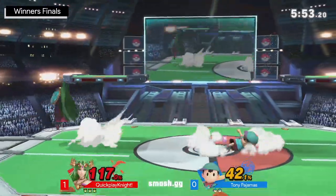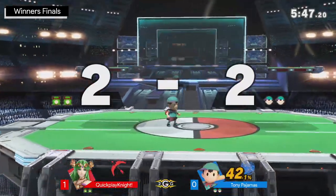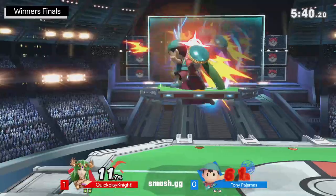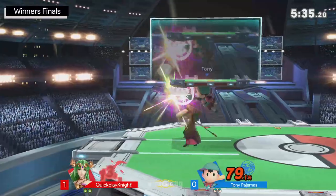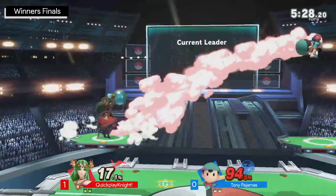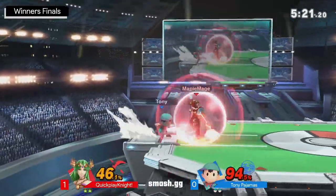TPJ is in a position to take this very soon with a well-placed back air or a well-placed up smash. And he does exactly that — 42% extra credit on the board, though, isn't something you can just sneeze at, especially when Quick Play Night comes right out of the gate swinging yet again. That's a lot of good damage there. Going to take a little bit of percent back using that magnet, but like we mentioned, magnet out of explosive flame — not really a big worry. It only heals like 4% or 5%, I think.